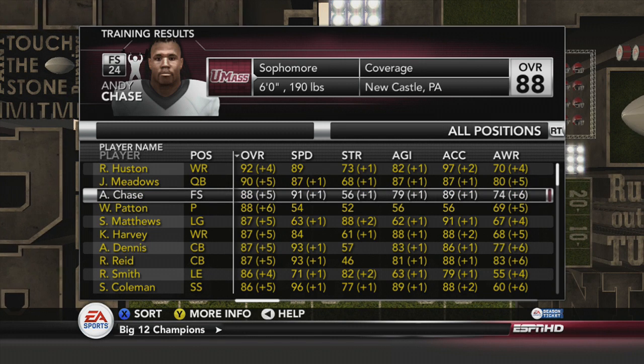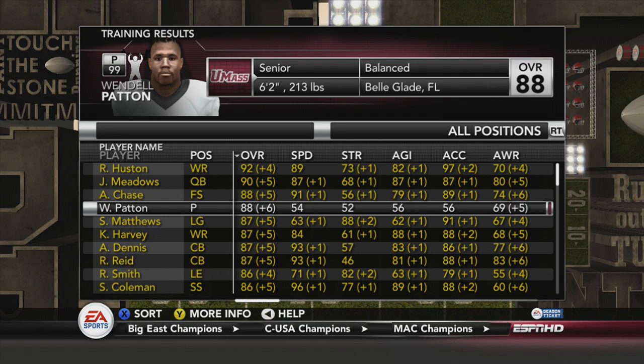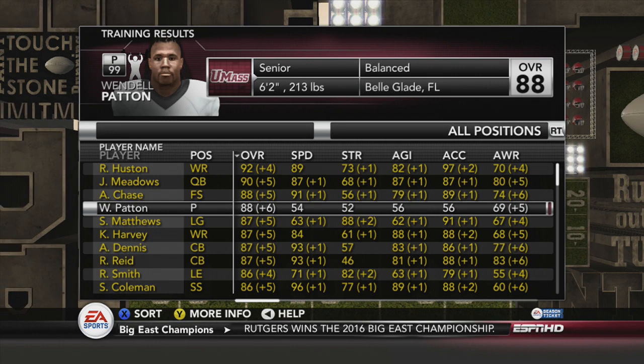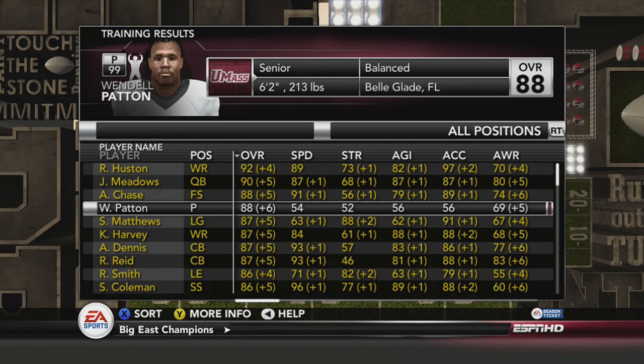Andy Chase is now an 88 overall, as is kicker extraordinaire Wendell Patton. Patton is a senior, so this will be his last year — we'll need to be mindful of the kicking duties behind him as he leaves.